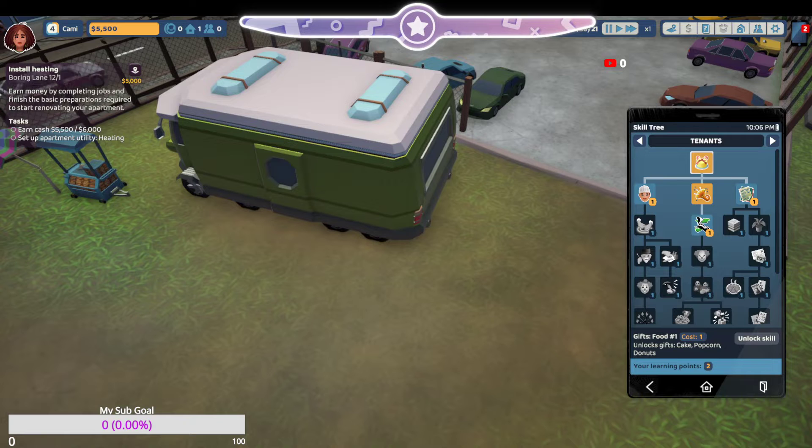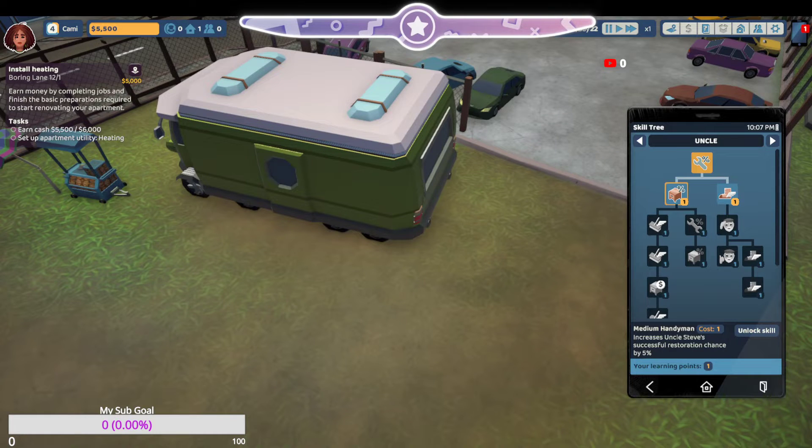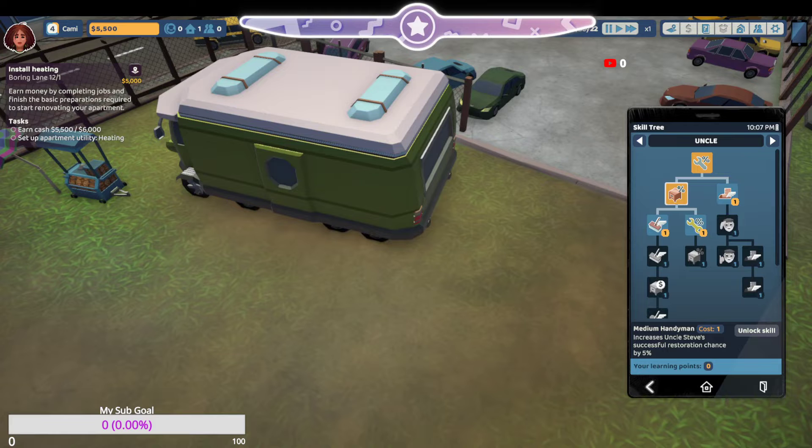Gift food — okay, we already did that. A masseuse comes in and gives you a sensual massage. Why can't I spend any of my points, uncle? Okay, increases seeds repair chance. That was dumb. Restoration medium jogger — no, I don't think I need that. Unlock skill — I'll probably need that later.